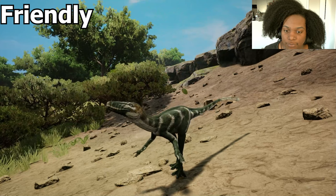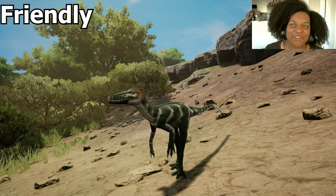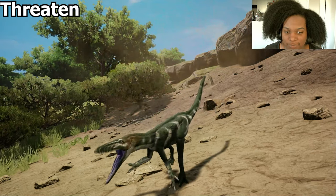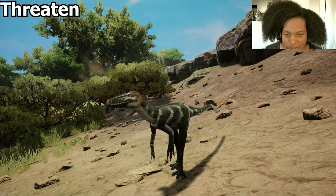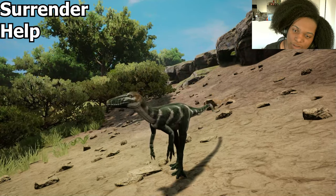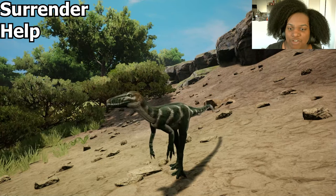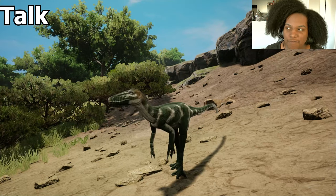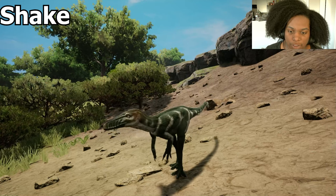Two call sounds like one of those video game noises — not sure what it is. The threaten looks really good on the baby too; it's got so much attitude. It looks less scared on the baby than on the adult, but it does still have that strained pitch to it. Talk sounds kind of like Citipati. Shake is your standard wiggle.